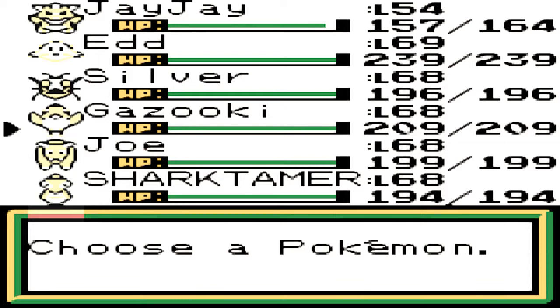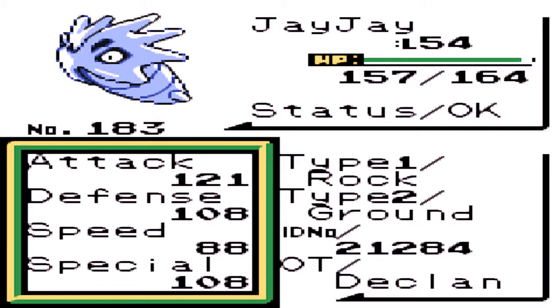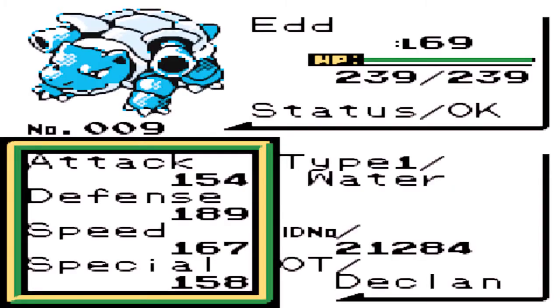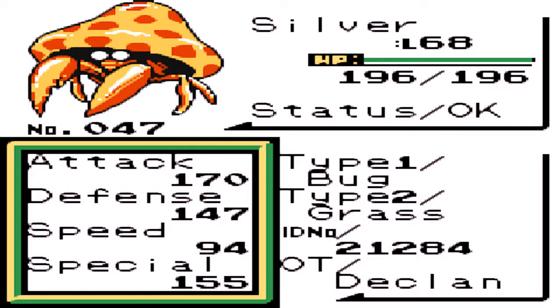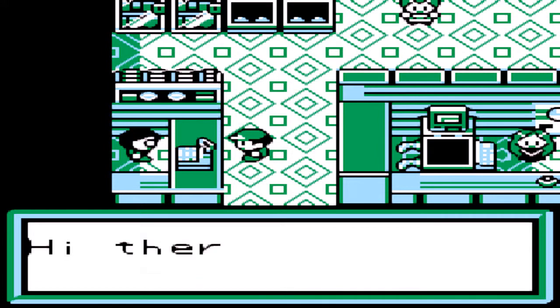Welcome back to Pokemon Brown. This is part 39. I've got my new member in my team which is JJ to replace Louie who sadly had to die in the last part. I had to level him up a fair bit. I've leveled him up to a Puppetar as well. I think he's got one more level before he evolves into a Tyranitar, and I had to miss the Puppetar evolution off screen.